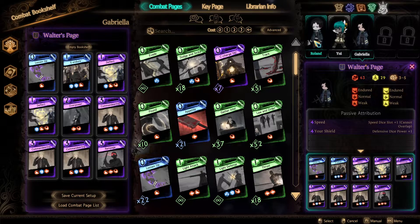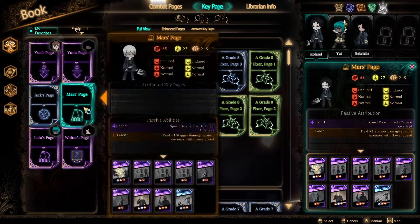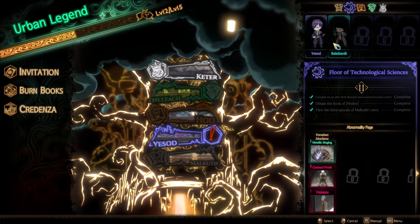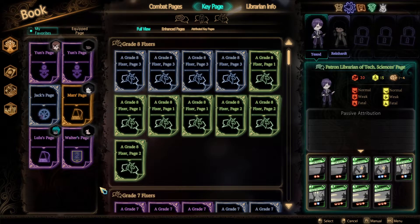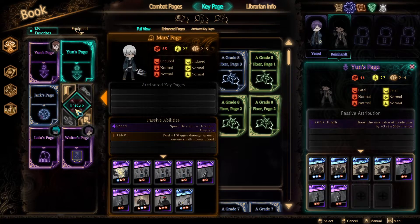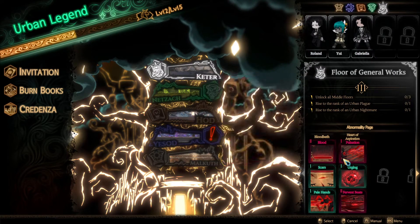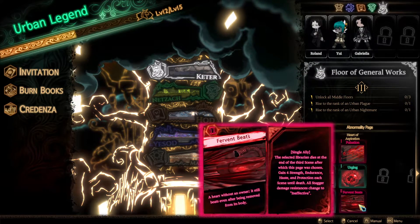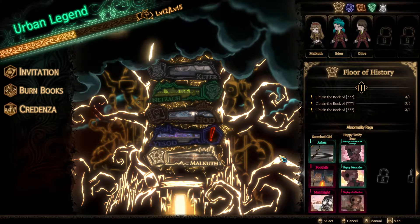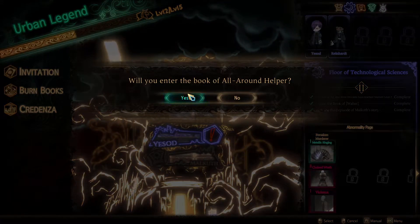So we have Roland and Gabriella who has very strong double dice pages. The easiest way to move things around - we go to Yesod, the floor of technological sciences - equip them with those pages. Unequip Walter's page and equip it on Yesod, then unequip Mars and put it on Reinhardt. I'm using the general floor because I like the abnormalities very much. Both pulsation and fervent beats really speed up the pace of fighting.